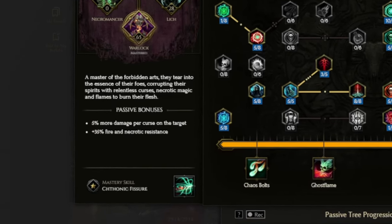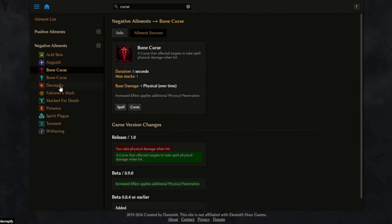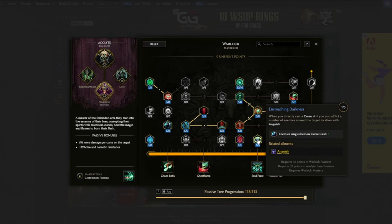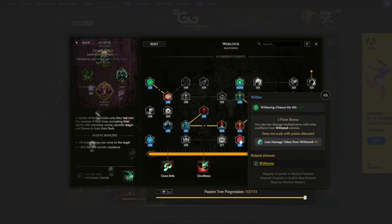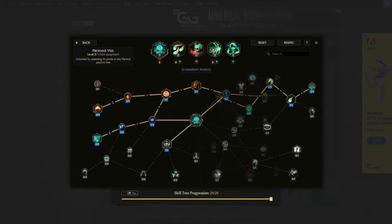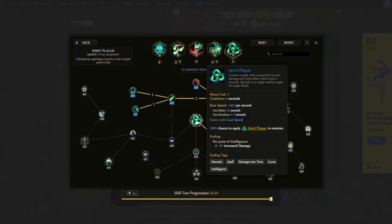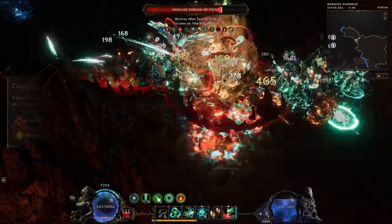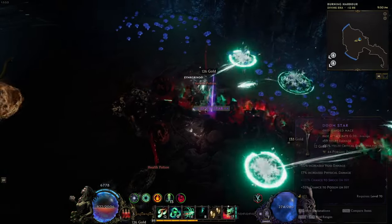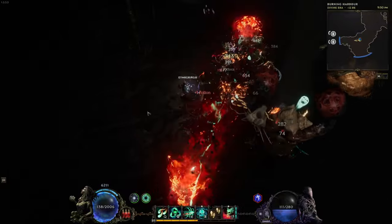By being the Warlock we get 5% more damage per curse on the enemy target, and for this build it's going to be up to 9 curses total for tons of damage multipliers. We have Acid Skin and Torment from Cationic Fissure, Anguish and Withering from the Warlock passive tree, Bone Curse triggered from the Chaos Bolt skill, Decrify from using Ghost Flame, Mark for Death and Penance from the Profane Veil skill, and Spirit Plague itself also counts as a curse. By using Chaos Bolt and speccing into the Cursed Blood passive, hits from Chaos Bolt refresh the duration of all curses — really nice for bossing, as we can do our full rotation to apply all curses and then just cast Chaos Bolt once in a while to keep them up.